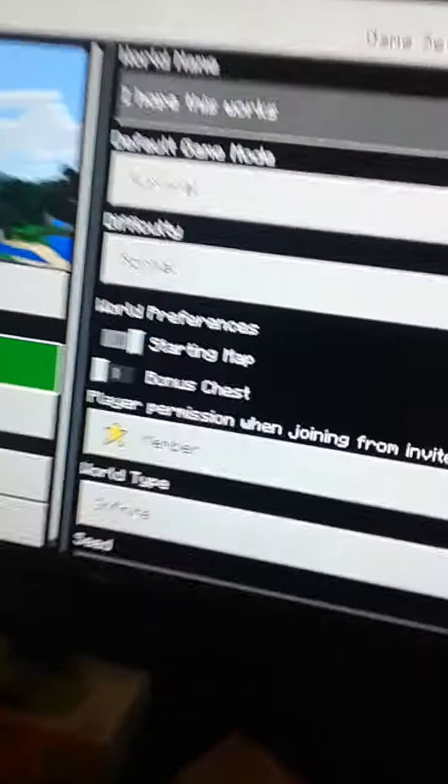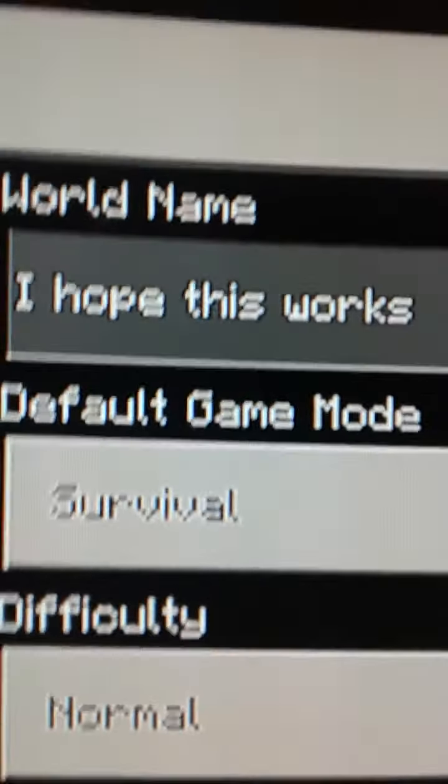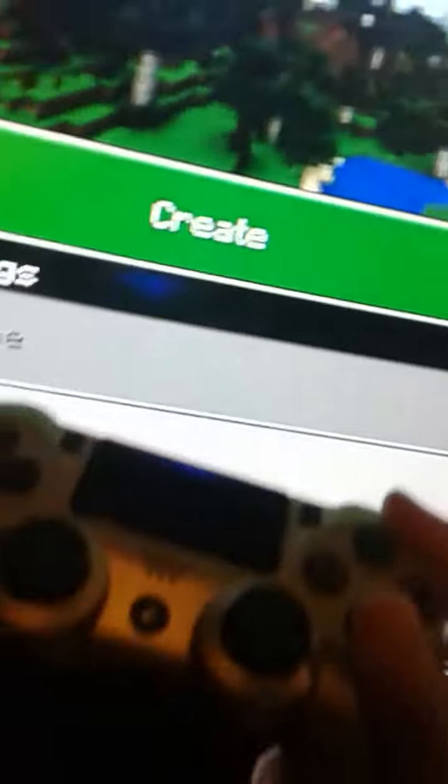Then I picked up the seed and my controller. Then I was all done typing in the seed. Then I named my world — "I hope this works, because why not?" Then I pressed create.